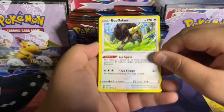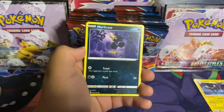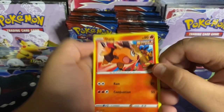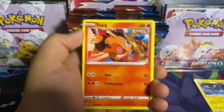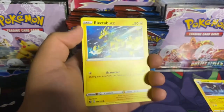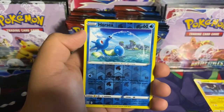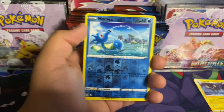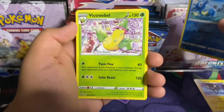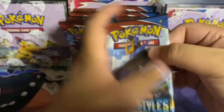Next we got a Tyranitar pack. Here's the code: lightning energy, Rapid Strike Scroll of Swirls, Buffalant — ooh this one's awesome — Crawdaunt, Murkrow, Tadpole single strike — this one looks so cool — Honedge, the epic Electabuzz, Boltund. Ooh, reverse holo Horsea and a Victory Bow regular rare.